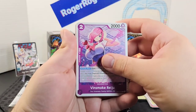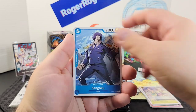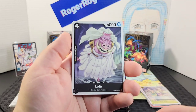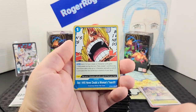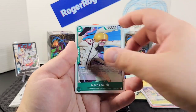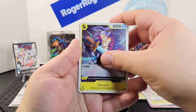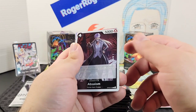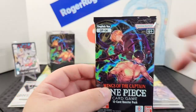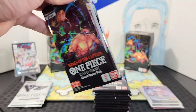Starting the third double pack again with Reiju, Sengoku — a bit repetitive there — Bram, Garp, Lola, an event, Hammond, another event, Match, Denjiro, Absalom, Perona, and Perona again. Now here's the final double pack.